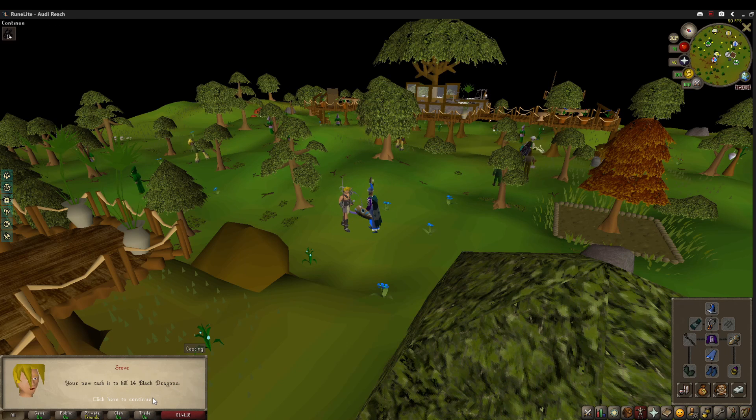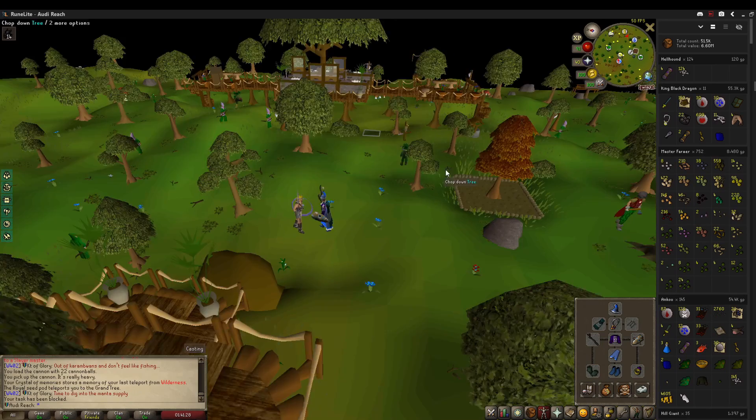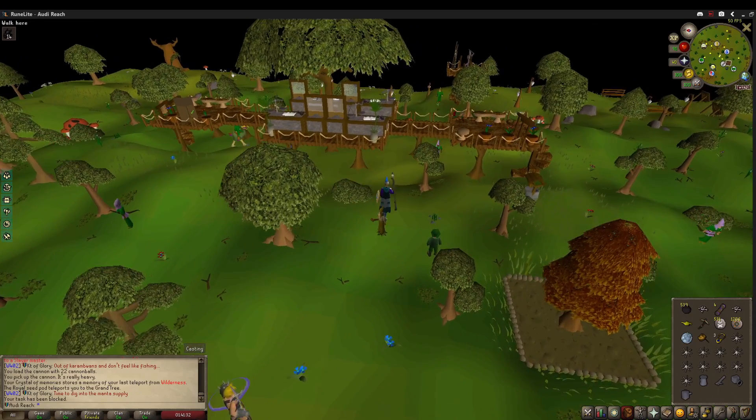And we get Black Dragons. Funnily enough, KBD drops Laranze keys on Trailblazers, so I'm actually not too irked about that task.